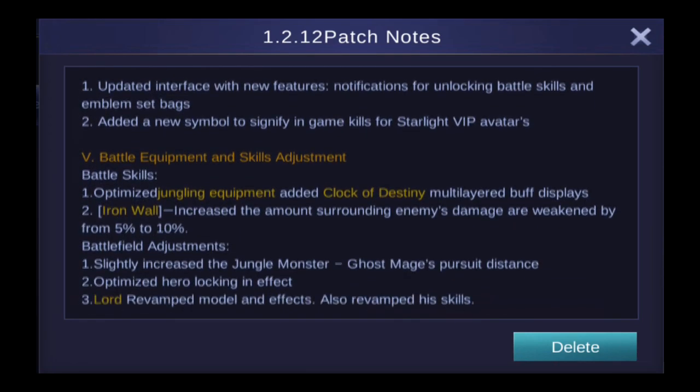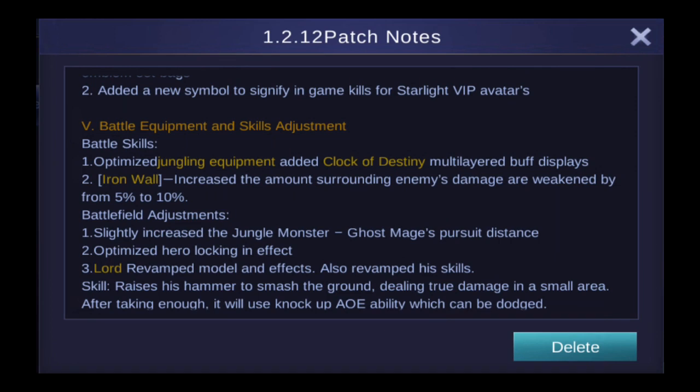There's some battle skill and equipment adjustments. They've optimized the jungle equipment, added a Clock of Destiny multiple-layered red buff display, which is really nice. Iron Wall now increases the damage weakening on surrounding enemies by 5 to 10% — that's nice.